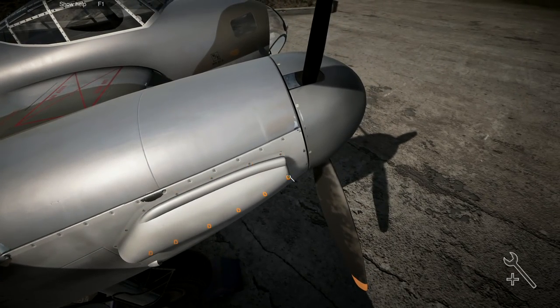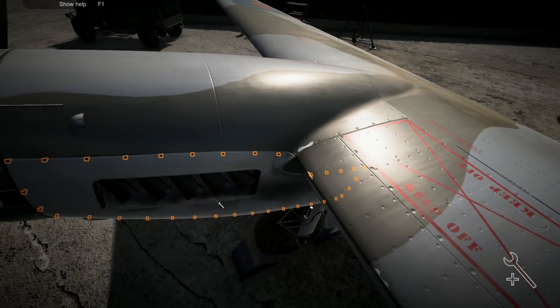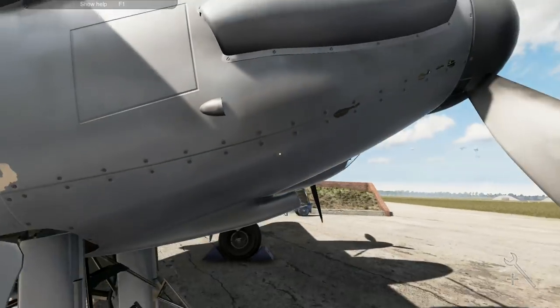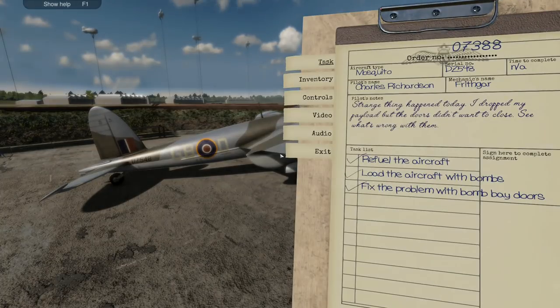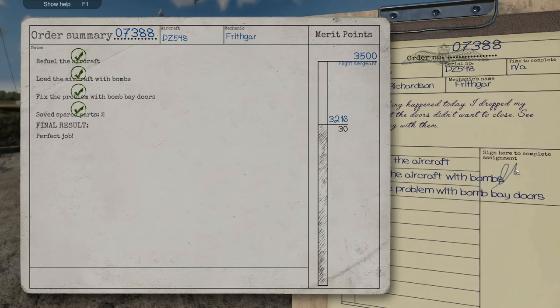We put that one on and then I can come around here — one more bit on this side. Engine cowling, and that bit there, all the way along the top. Job done. So now we can send this one off. I'm going to stand up here and salute it as it leaves. Fare thee well, good pilot. Refuel the aircraft: five points. Load the aircraft with bombs: five points. Fix the problem with the bomb bay doors: five points. Save spare parts: two — there's another ten points. Perfect job, thirty points right there. That makes 327.